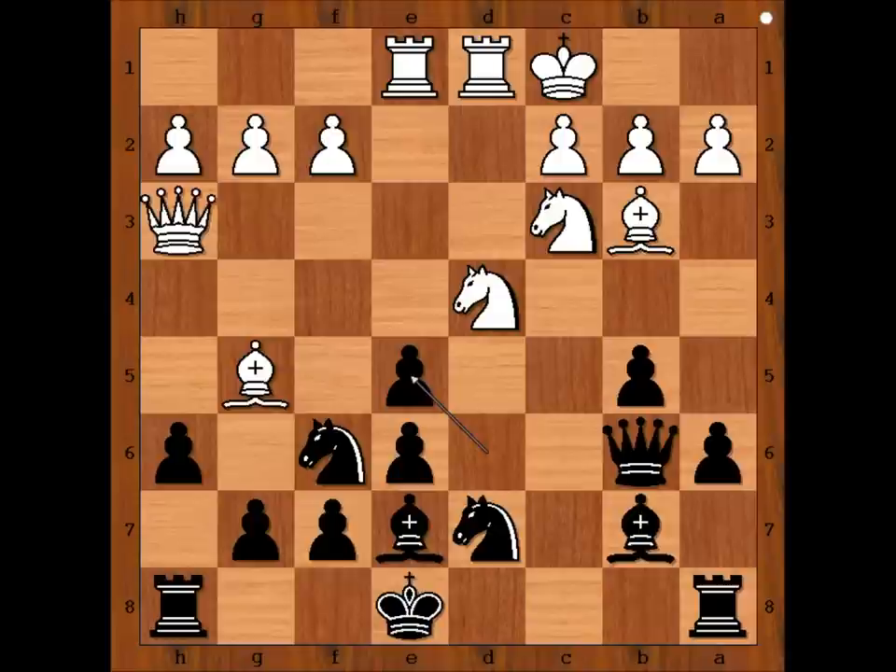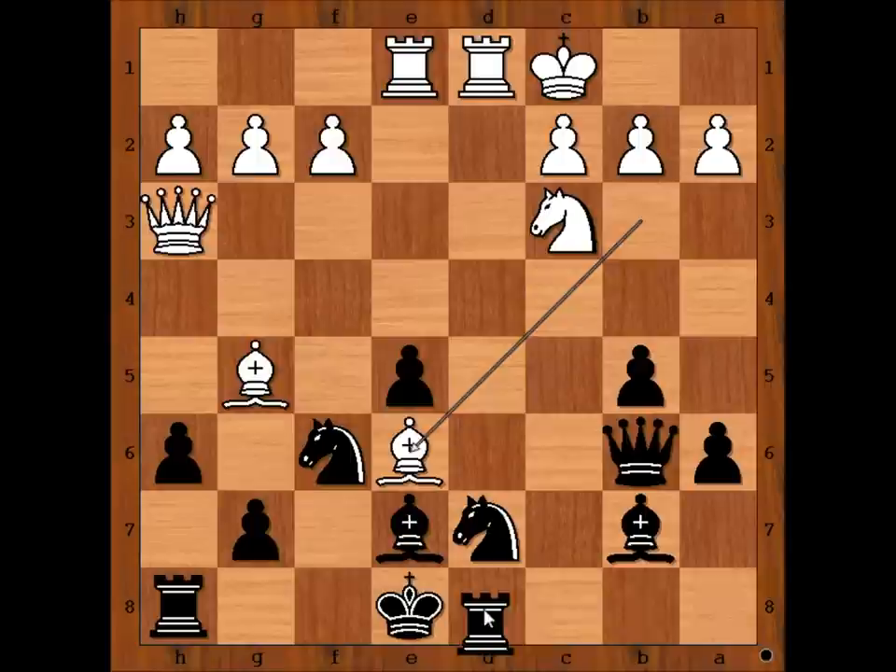What would you do? Maurice Ashley played a very brave move, sacrificing the knight and trying to get the black king, which hadn't castled. Will Nakamura survive the attack? Pawn takes knight. Bishop takes on e6. Rook to d8, defending the knight.